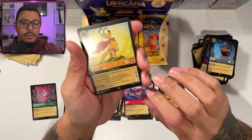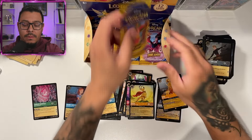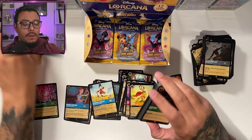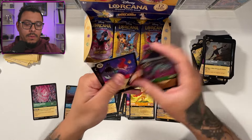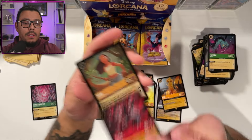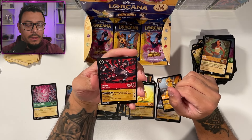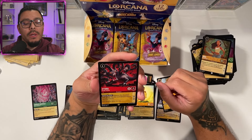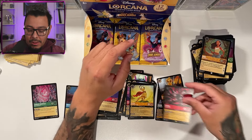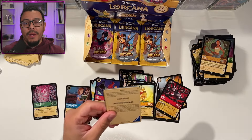Maui, Pluto, and Helga. Then a real Hydra — nice rare. Hydra, Deadly Serpent: whenever this character is dealt damage, deal that much damage to a chosen opposing character. It's got a beefy 6/5 on it, two lore, but you can't ink it. That's probably my favorite mechanic out of Lorcana — unlike other games where any card is a resource, Lorcana limits which ones you can play, so you won't get completely mana screwed, but it's still a possibility.